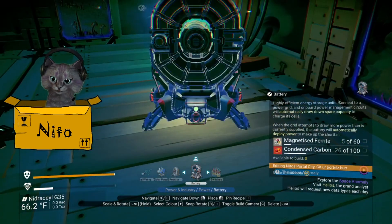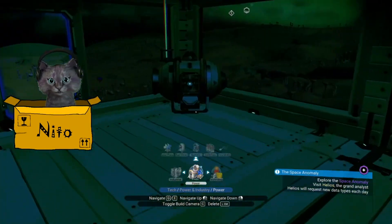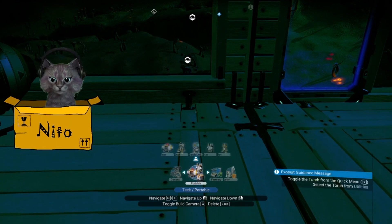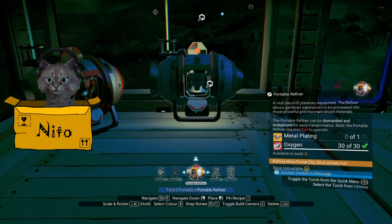What do we have in here? Nothing. What do we need to make batteries? We need magnetized ferrite and condensed carbon. So perhaps we should make more of these things so we can make both at the same time.